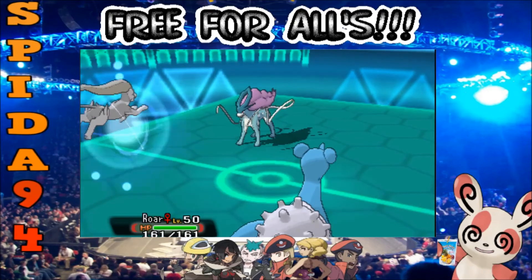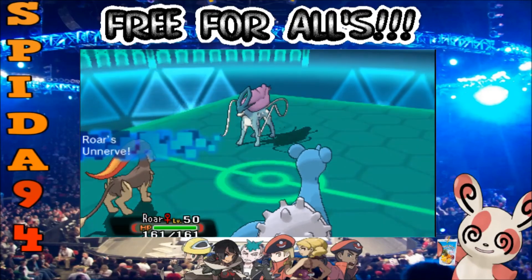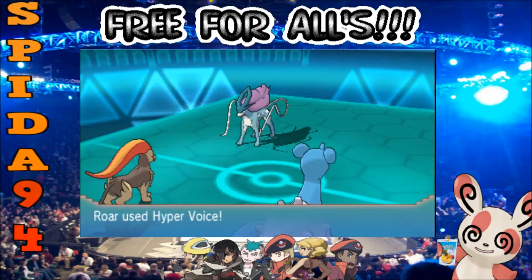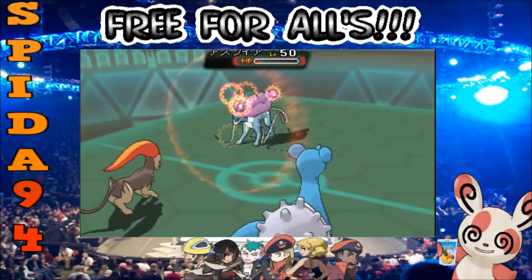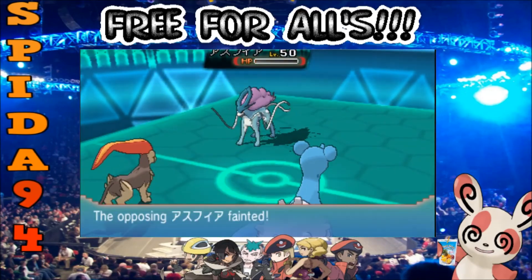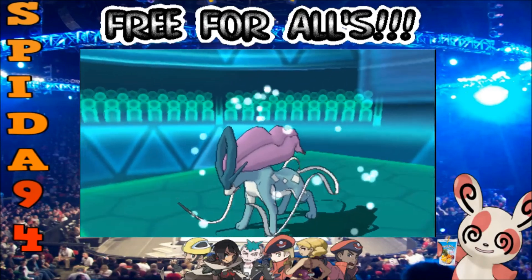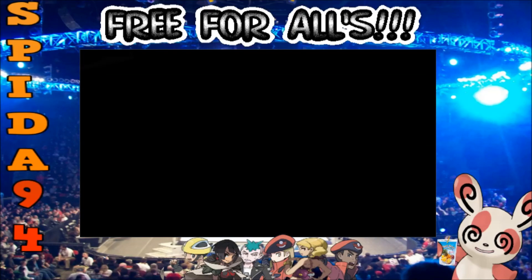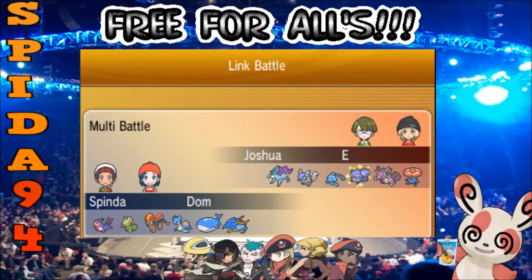Roserade comes in and is definitely going to finish off the match from here. I'm going to be able to finish it off with hyper voice — Sweetcoon can be bulky but at that health with Roserade being specs anyway, that's going to finish off the match. Mono normal team not doing too bad. That's been Spinner94 bringing you another free-for-all battle — remember to like, share, subscribe, all that. See you in the next one, guys.